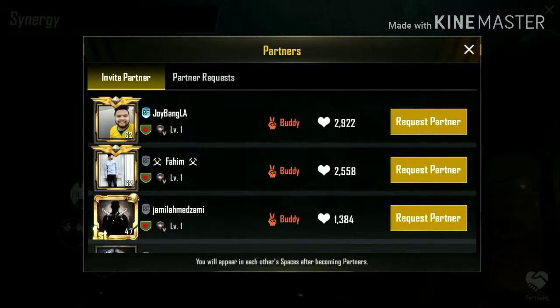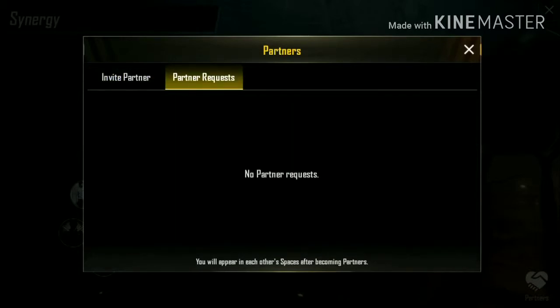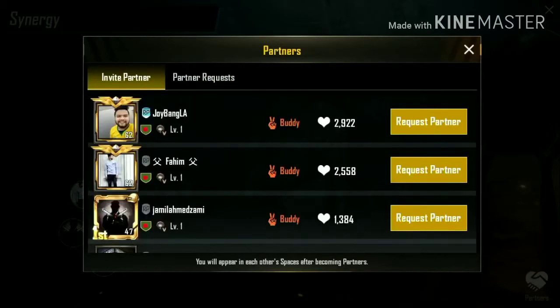Now you can see you can request your synergy friends to be your partner. You can also see which friends have requested you to be their partner. In this list, I have none.